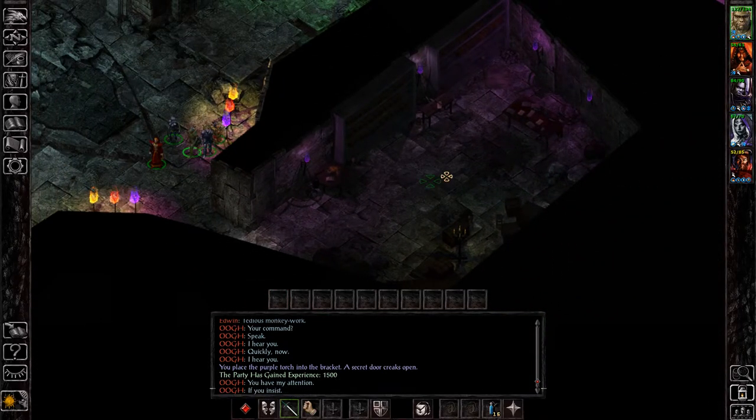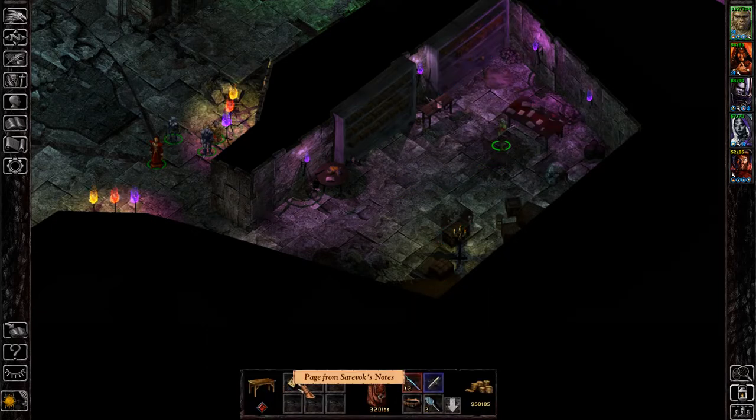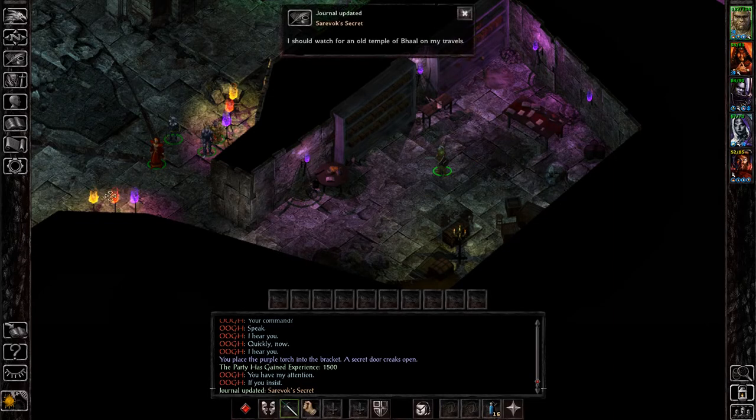Inside this room, we want to pick up a few things. First, we want Saravok's diary page, which is from the table. Pick that up and this begins the quest.